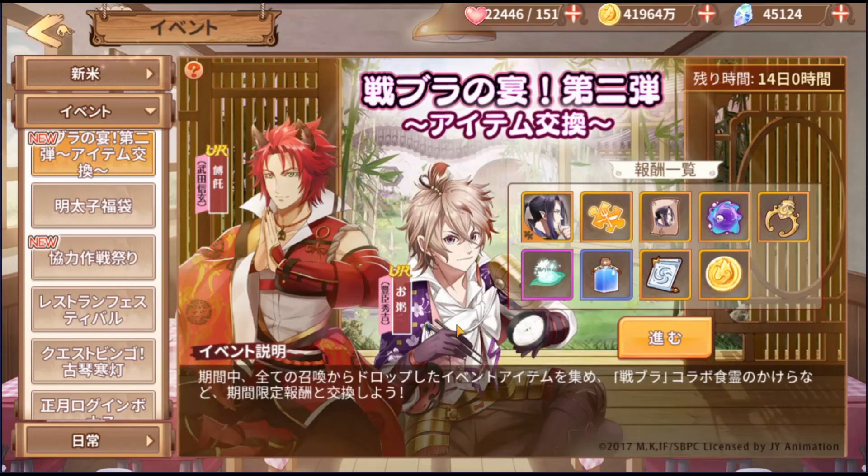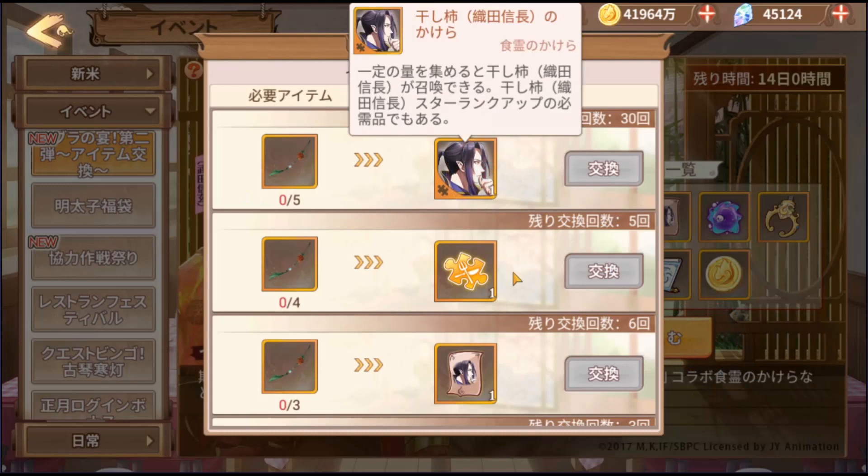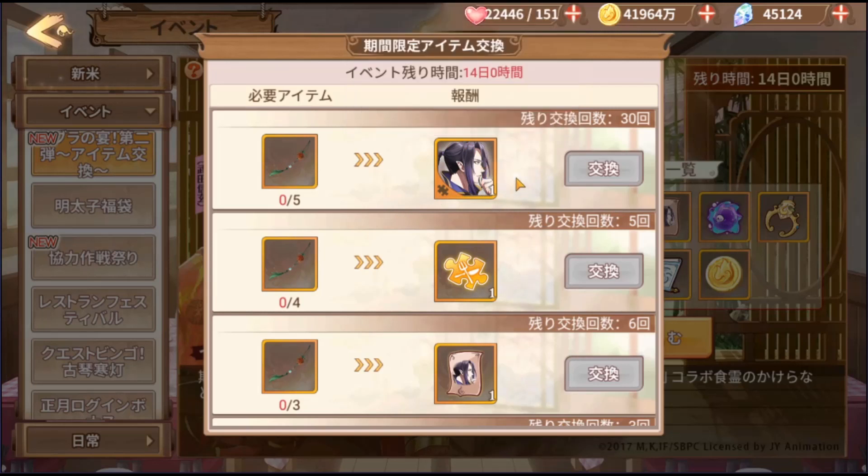On this banner it shows those two characters, but when I click in, it's this guy — Oda Nobunaga, who is dried persimmon. You can get his shards, basically up to 30 times, which isn't actually enough to fuse one footsoul, because usually UR takes around 80 shards. So 30 is definitely not enough to fuse one UR; you still have to pull him in the gacha. But it's definitely good for ascending him once you have a copy of him.